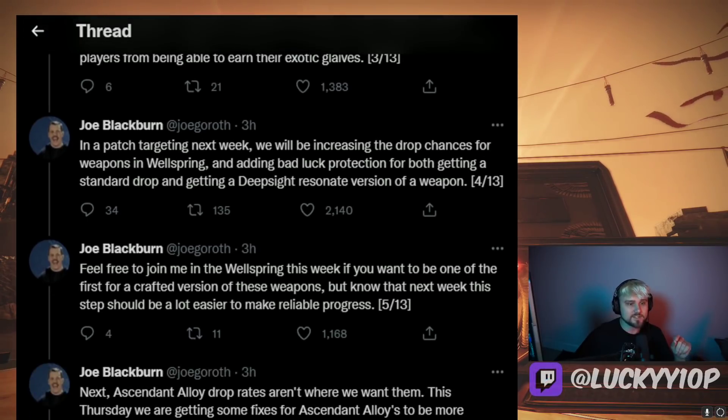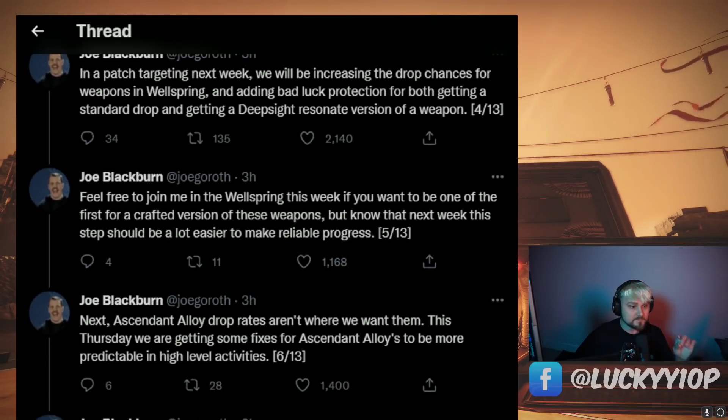In a patch targeting next week, they will be increasing the drop chances for weapons in Wellspring, and adding bad luck protection for both getting a standard drop and getting a Deepsight Resonant version of the weapon. That is awesome to hear. Feel free to join in the Wellspring this week if you want to be one of the first to get a crafted version of these weapons, but know that next week this step should be a lot easier to make reliable progress.